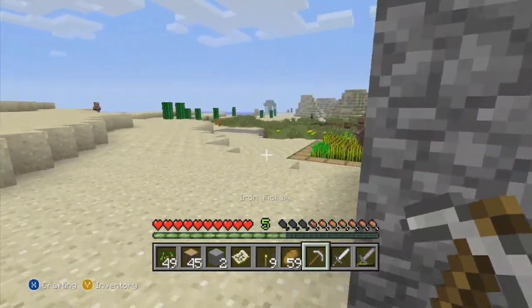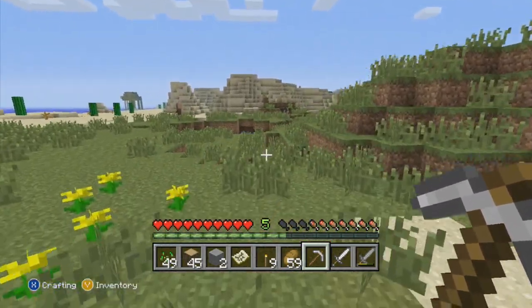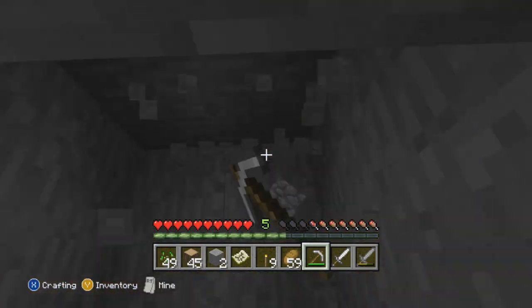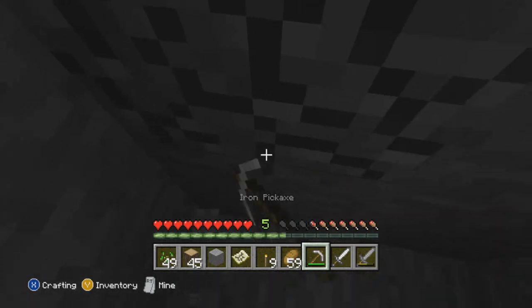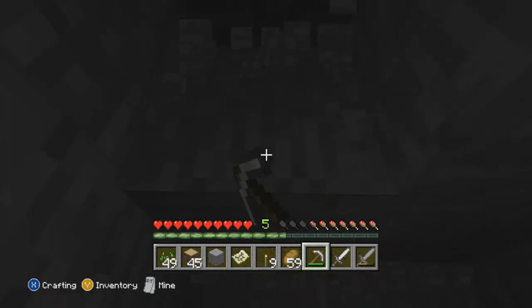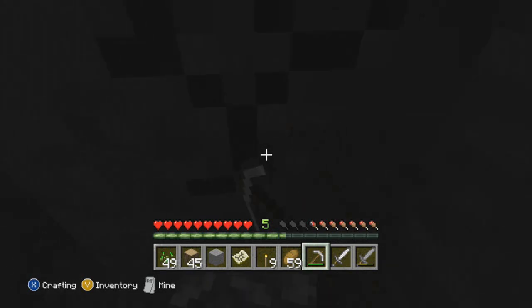Now where was the mine again? Oh it's over here — pretty sure. Yeah there it is. This iron pickaxe mines seriously fast. Luckily I have stone where I can fill that back in and keep the color coding perfect instead of turning it into cobblestone. This mine is way faster than the stone pickaxe. We're gonna need some torches soon though — in fact we're gonna need them right now.